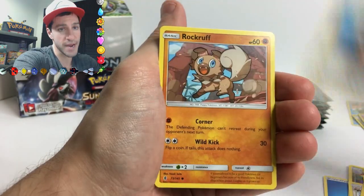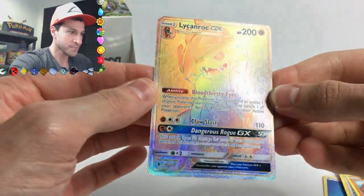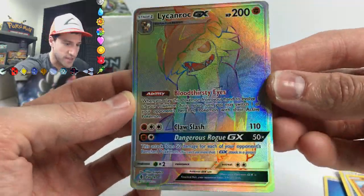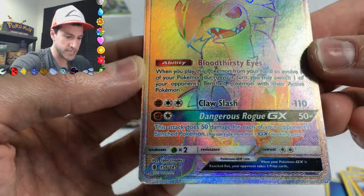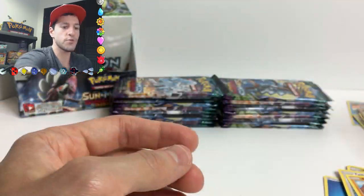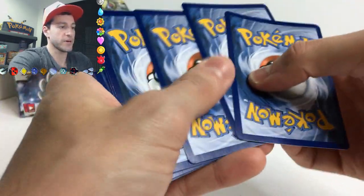Helioptile - and our first secret rare! YES! Oh my gosh - that is beautiful! Reminds me of the hyenas from The Lion King. Oh my god, that was supposed to be a hyena too! That is beautiful - 156 out of 145. We have our first rainbow rare, secret rare, hyper rare - whatever you want to call it. That is beautiful! I'm a fan of stuff that's really rainbow and shiny.